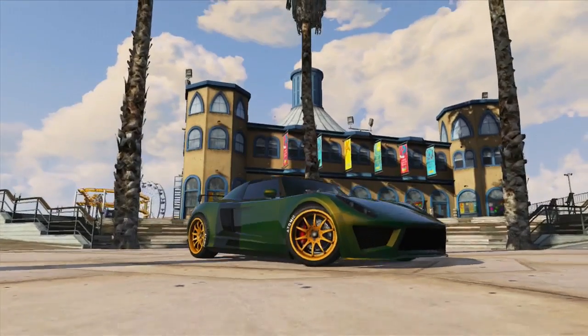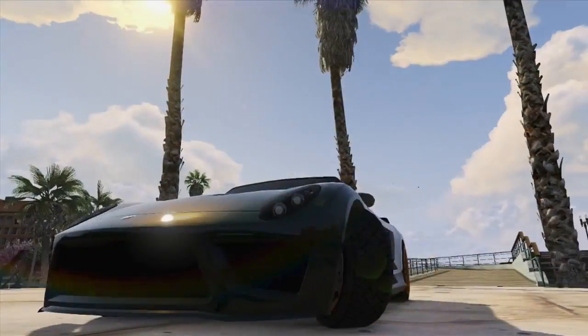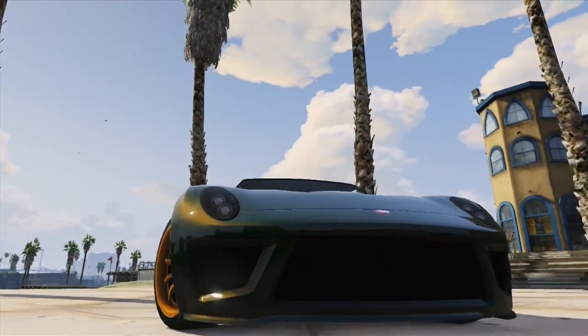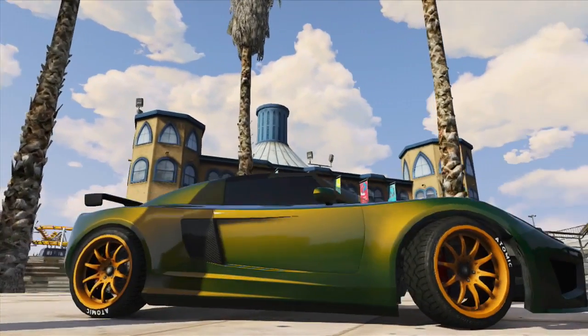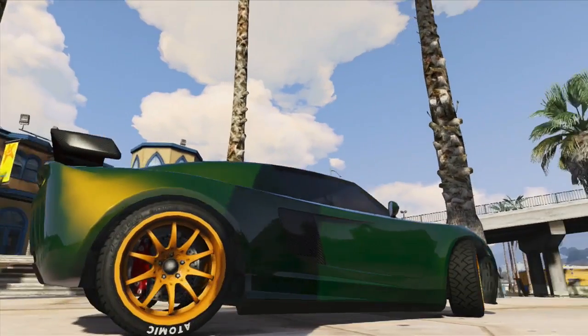The Coil Voltic is pretty easy to find in game — I don't think you can purchase it, but in both online and offline it's pretty easy to find on the streets. It's not the fastest super in the category by a long shot, but it's definitely one of the best handling vehicles in class.